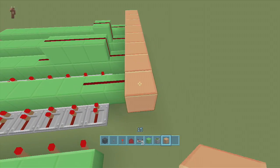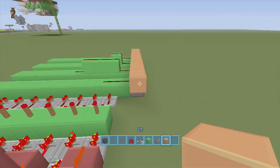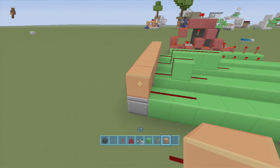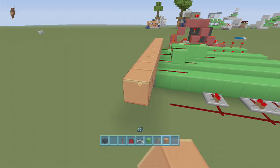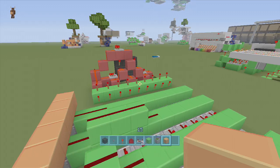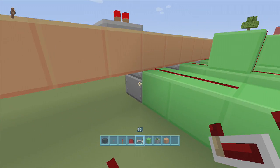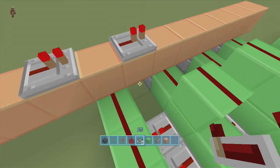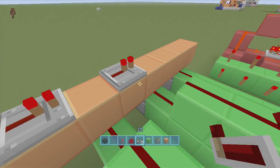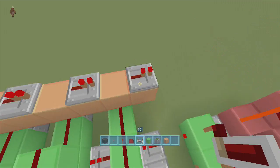Make a line of orange wool above every single sticky piston - come one out at the front and four out at the back side. In between each sticky piston going towards the keypad, place a repeater: one at the first piston, skip one, another repeater, skip one, another, skip one, another, and a final repeater all the way at the end.